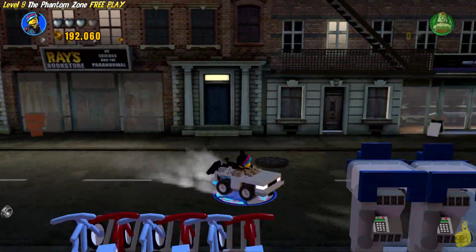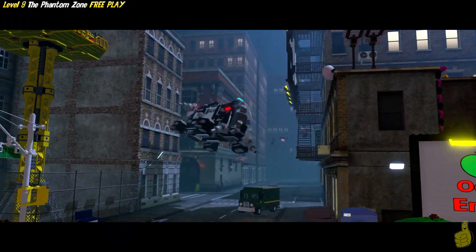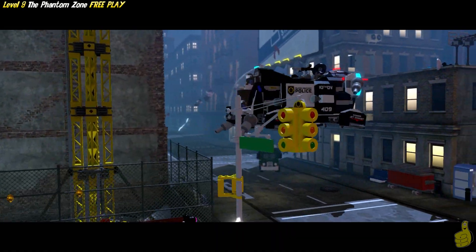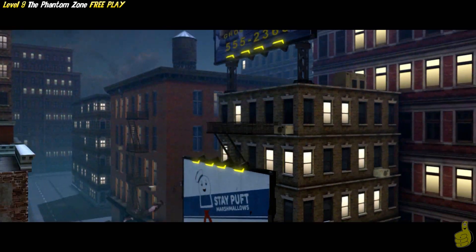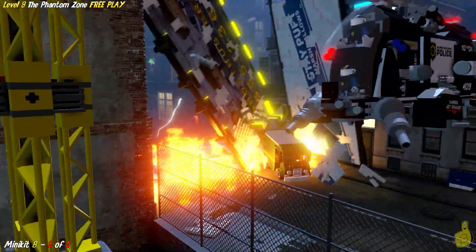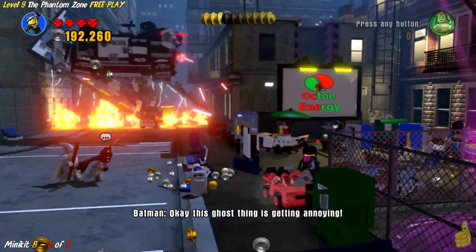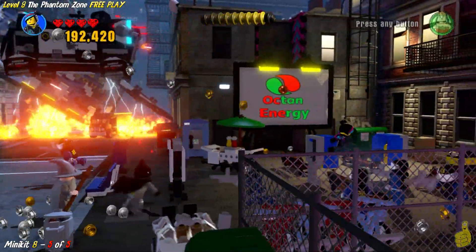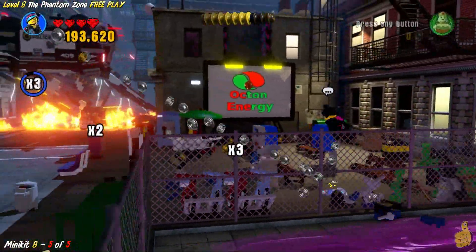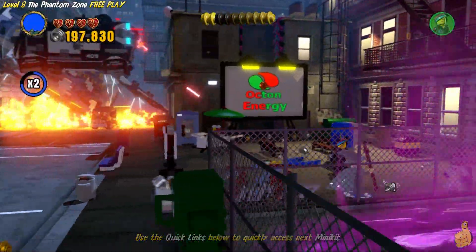We're off and running now. We come to another pad and eventually get to a cutscene where the flying cop comes in and shows us the Octon sign and this giant crane tower. It's important to note that the final, fifth Ghostbusters sign that we need to destroy is actually in the far right corner over here. We drive over, hop out, and with a nice butt slam — booyakashow! The eighth minikit is officially ours because we've collected all five Ghostbusters signs.